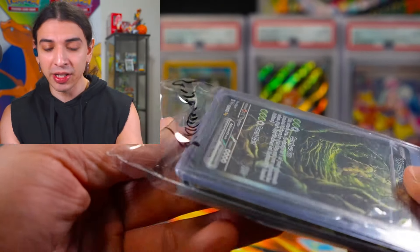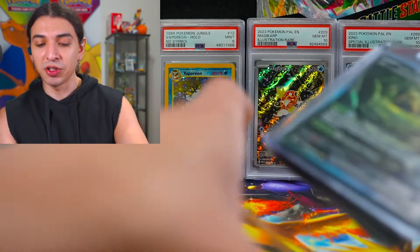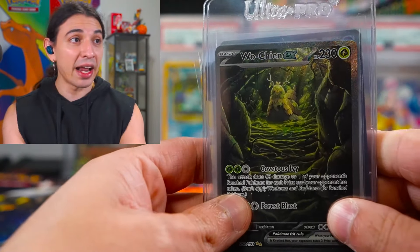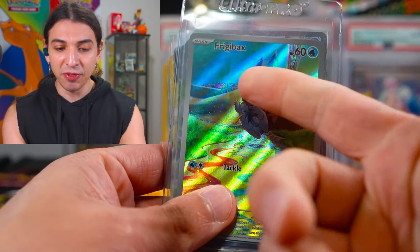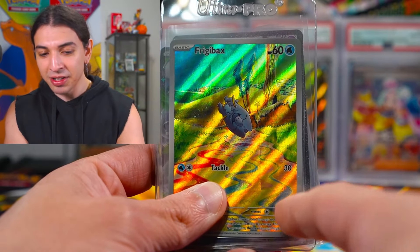Opened up a lot of Paldea Evolved in my live streams, pulled a bunch of duplicates and was kind enough to donate these for giveaways. We got a Wo-Chien SIR, Freebie Gas — the little frog. Look, you're doing a side flip. He actually didn't make it — lands on the other side, cracks his skull.